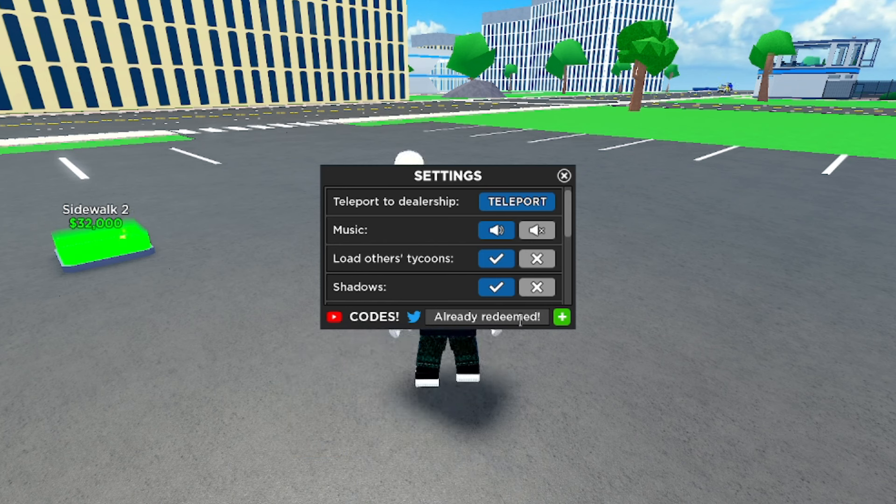Next code is '1.2m votes' — 1.2 M-V-O-T-E-S. It says already redeemed but it still works and gives you 100k cash. Next is 'happy 2024' — that one doesn't work anymore, it's expired. Let's see if 'xmas 2023' works — if happy 2024 didn't work then probably not — and nope, that doesn't work either.